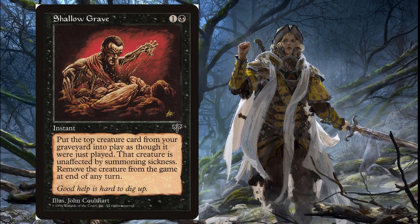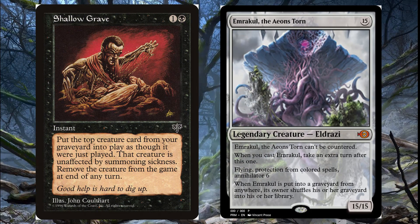Shallow Grave is one of the instant-speed options, which is really cool because you can reanimate things like Blightsteel Colossus, Eldrazi, or Progenitus. It's a two-mana instant that puts the top creature card from your graveyard into play and it gains haste, but you only get it for the turn — that's the only downside. This is really good with something like Emrakul where you can just attack and kind of one-shot your opponent.